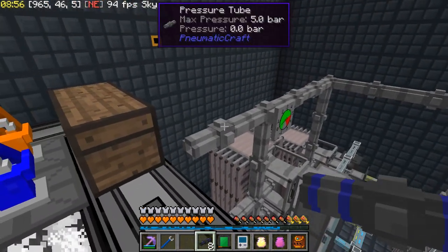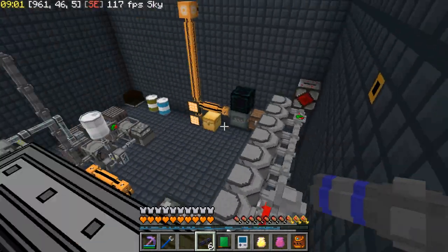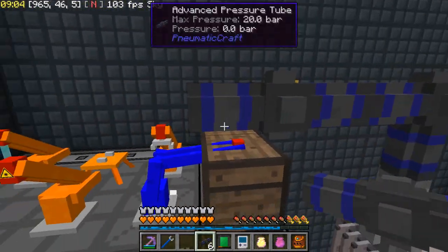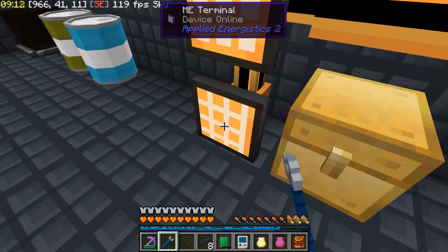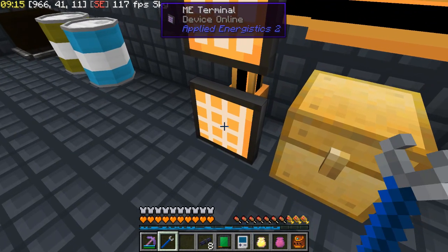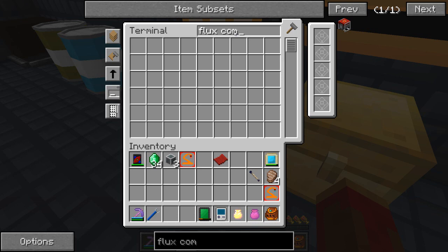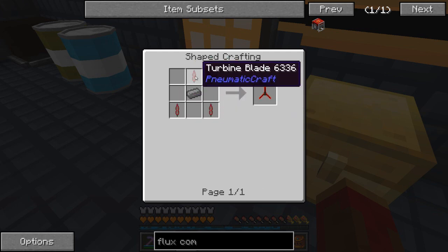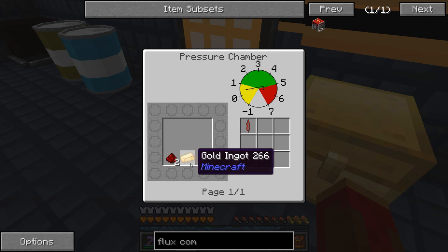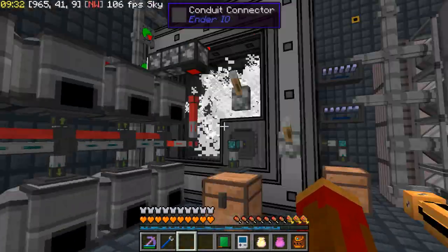Now I should also be able to craft our flux compressor. Let me craft one quickly — oh, I don't have everything. I'm going to need turbine rotors, and for those I need turbine blades, which are made from redstone and gold in the pressure chamber. You guys saw the recipe — I'm going to go ahead and get that done off-camera, then I'll bring you back when this is all ready to go.